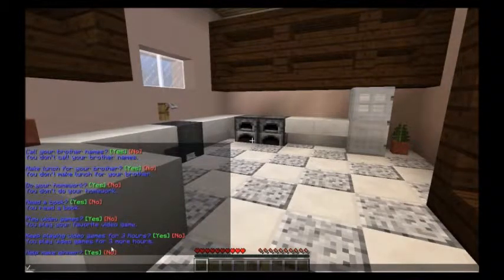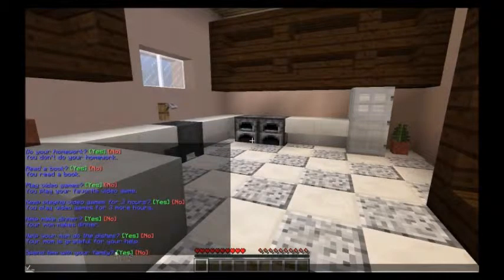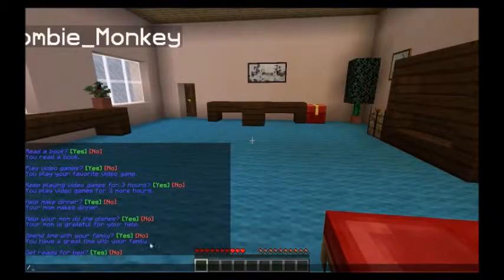Do I help make dinner? Well, that's not really my job — that's what you have mums and dads for. So no, my mum makes dinner. Help my mum do the dishes? I've got to do everything around here — but okay, I'll help with the dishes. She cooked dinner, so that's fair enough. My mum is grateful for my help. Should I spend time with my family or go out? Last time the guys left without me, so yeah — I'll spend time with my family this time. I have a great time with my family.